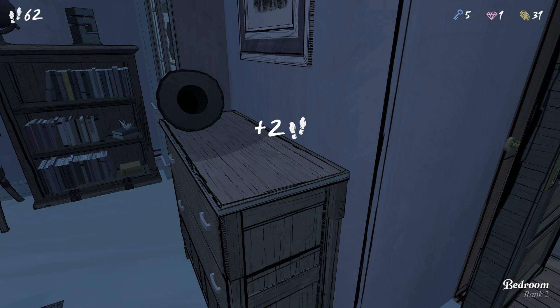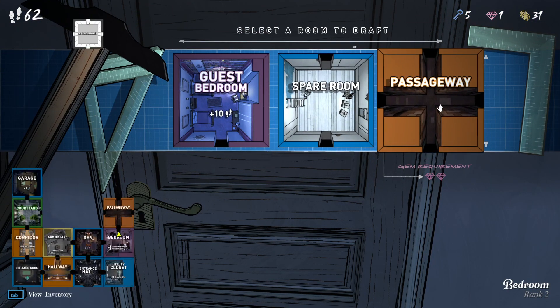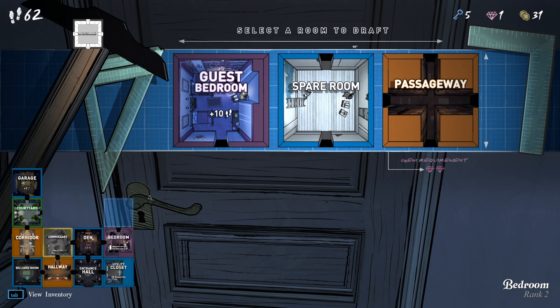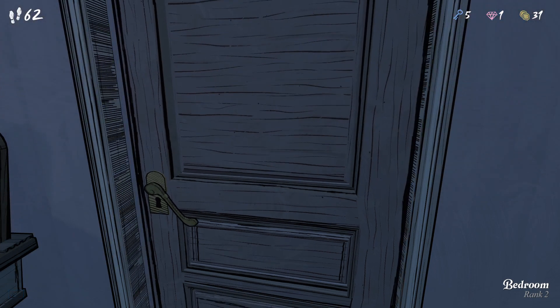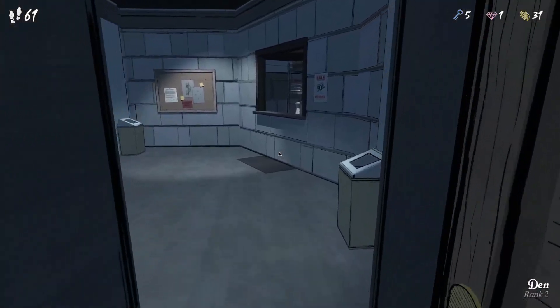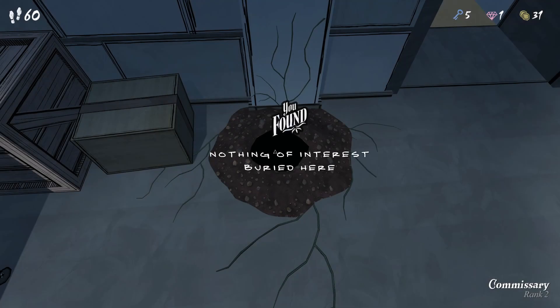Apple. Nom nom nom. Might as well do this, right? Passageway. Don't mind if I do. So we'll probably get some green ones in here. Maybe we'll be able to fill it up, maybe not. It's going to have to be a spare room. Don't have the gems for anything else — bad play there. Should've gone straight to the commissary. Diggy diggy. I didn't miss any dig spots today.